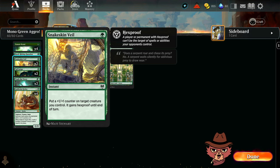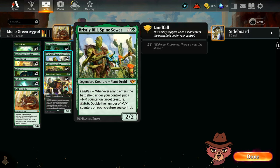Snakeskin Veil is a one mana instant — you put a +1/+1 counter on target creature you control, and it gains hexproof until end of turn. It fits the plus one plus one counter theme beautifully.